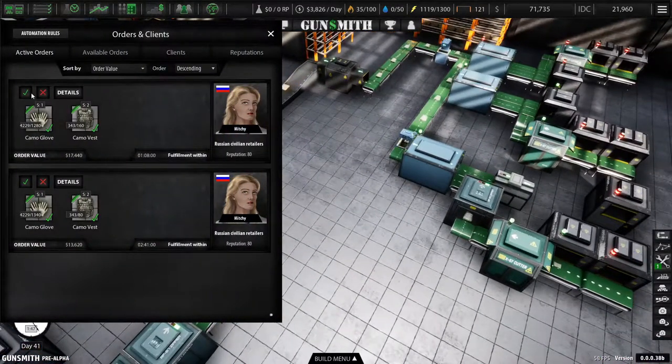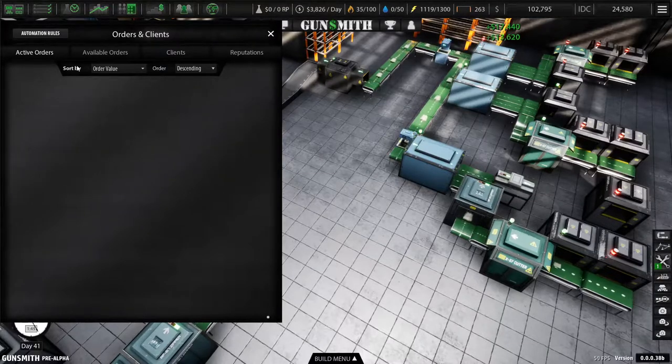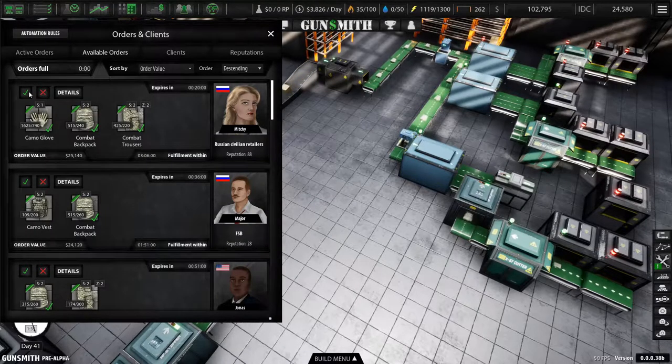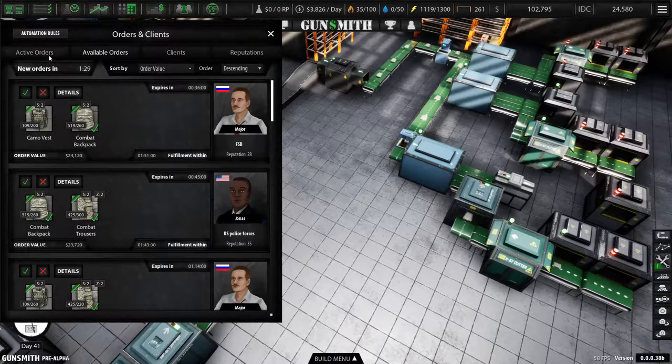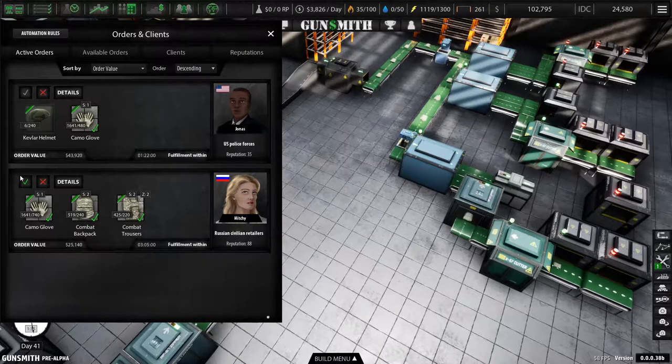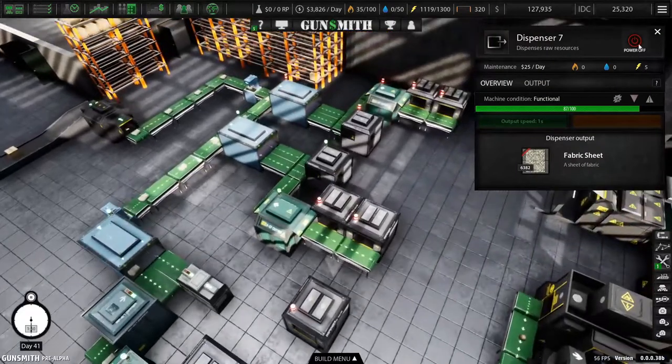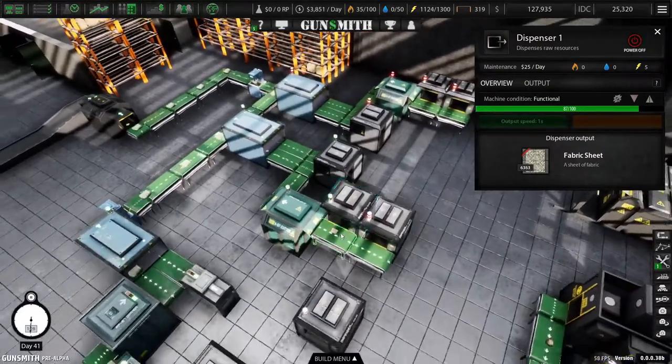Okay, we can go over here to output kevlar helmet. Timing it to output right when there should be a little gap — I can live with that. Orders — accept, accept. We really took out a huge backup — 43k, beautiful! We can actually take that order right now, 25k. Let's get that turned back on.